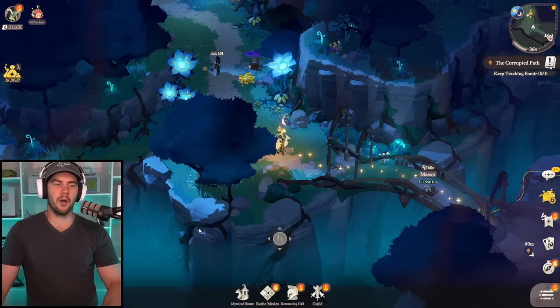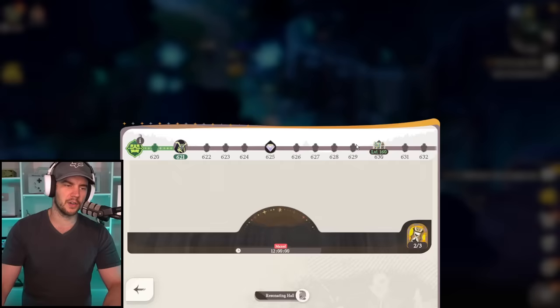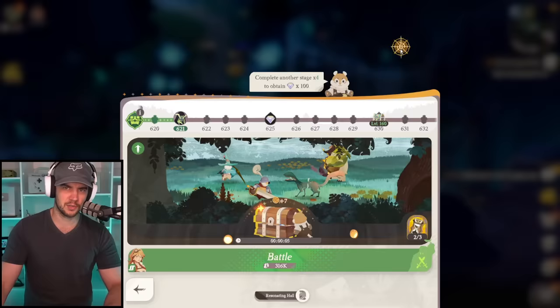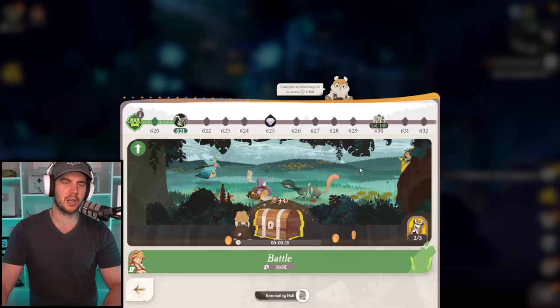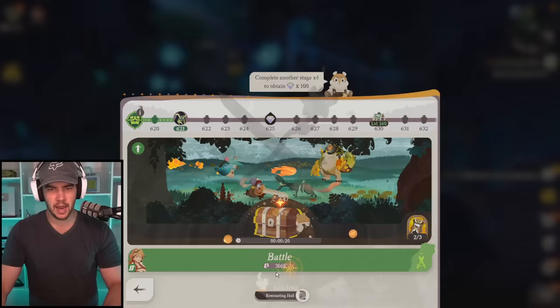Moving on, the next thing tied into the overworld and core function is going to be your AFK stages and loot. It's an idle game, so you're going to have AFK loot that generates over time. You can also get instant rewards — make sure you do these towards the end of the day, especially in early progression, because you'll be at further stages. The stage you're on is going to determine how much AFK loot you get. Along the way you also get gems, summons, chests of gear, and stuff like that. These are the main stages you play through.